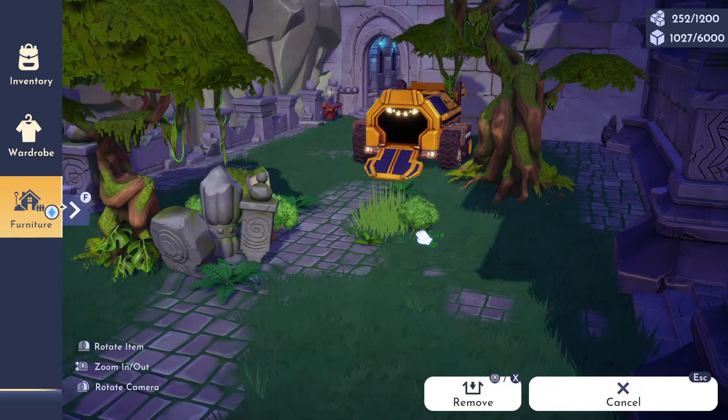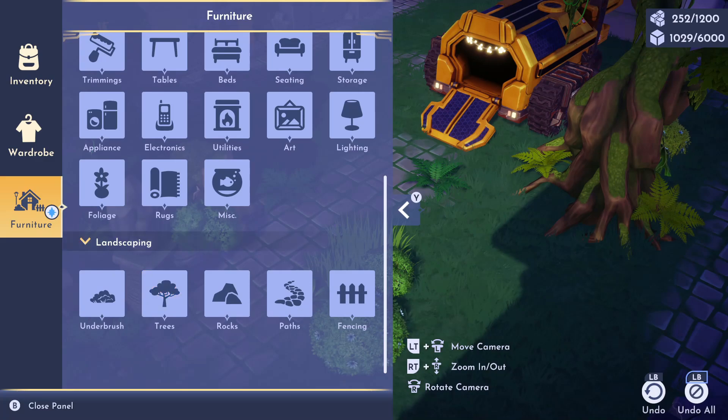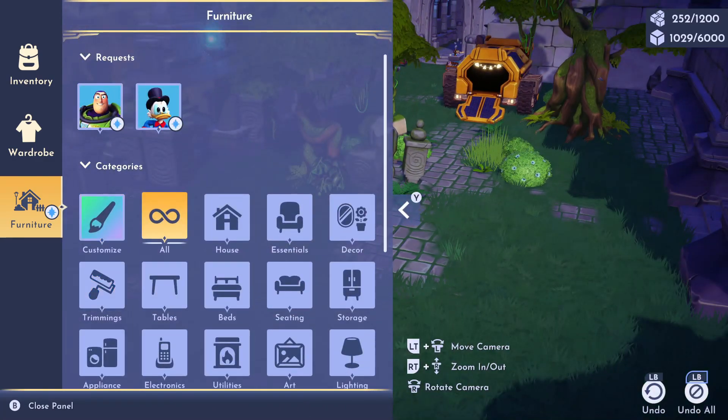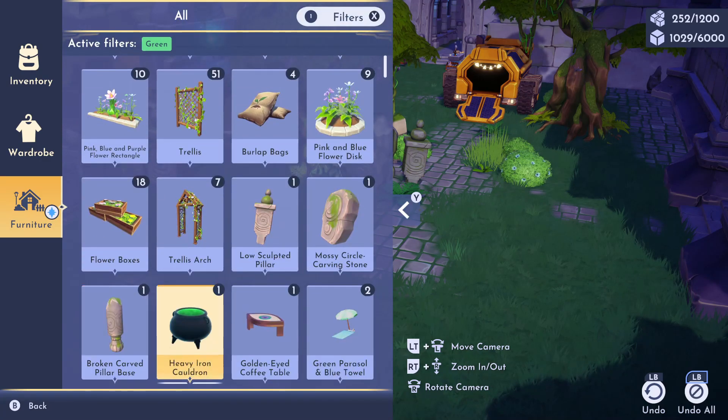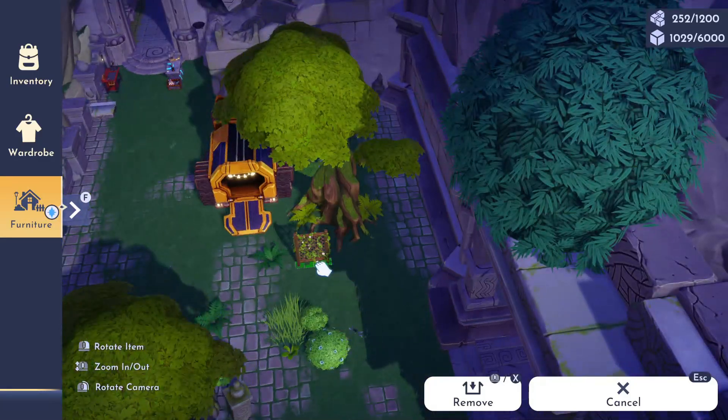I have not placed any additional pathing except the little circles that you see in front of the entry. This whole entire location on Eternity Isle is already super abandoned-feeling, so I thought highlighting this and doing a unique research facility sort of look would be the best solution for this location.